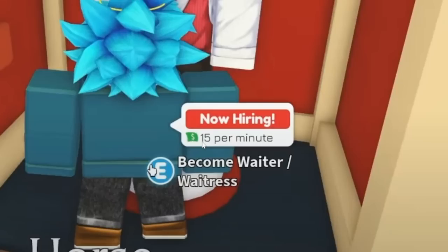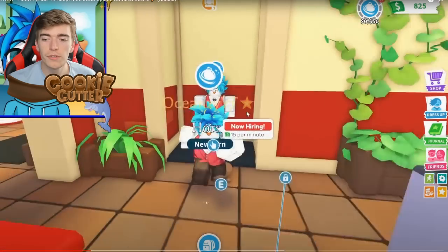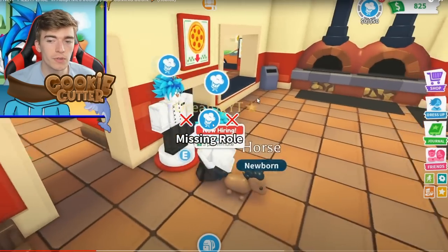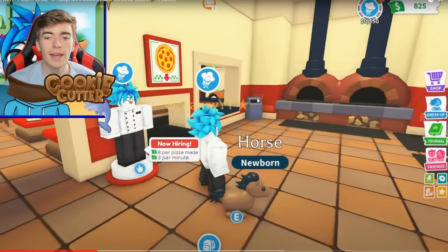So 10 minutes would be 150 bucks, and 100 minutes would be 1,500 bucks. It sounds okay because you can do other things at the same time. Once you activate the role, you get special perks. To use the chef role, you get $8 per pizza made and $3 per minute. If you're really good and can make like 10 pizzas in a minute, you'd make 80 bucks a minute — though it probably takes a little while to make each pizza.